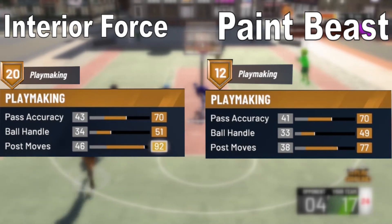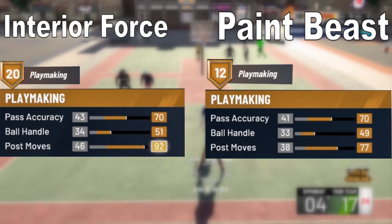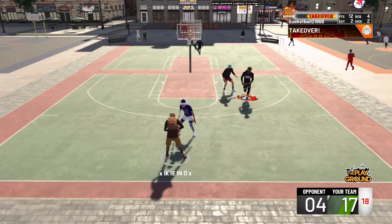Continuing Paint Beast playmaking: ball handle starts at 33 and maxes to 49; post move starts at 38 and maxes to 77. Maxing all playmaking gives 12 playmaking badges. For the third time, the Interior Force wins with better stats and more badges.